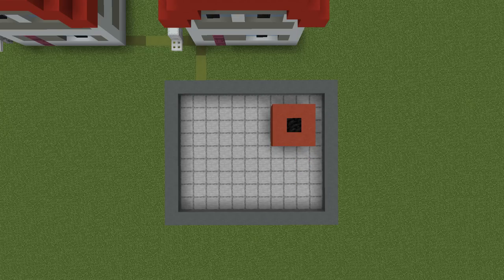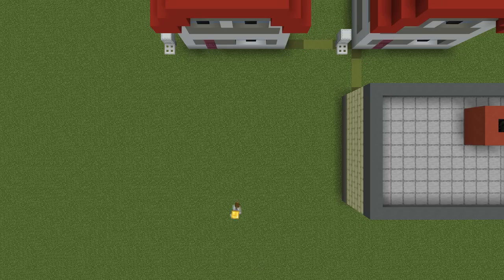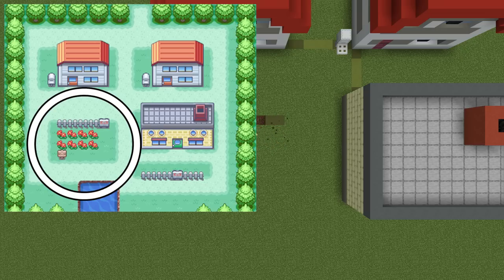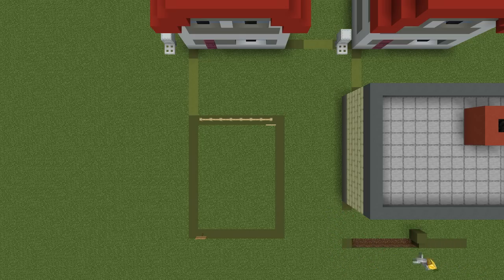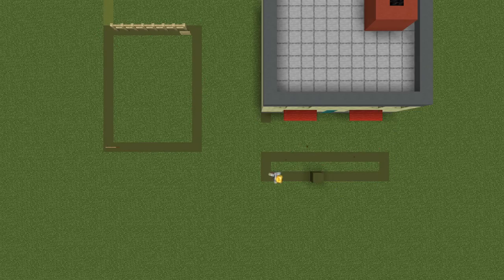With the lab complete, it's now time for us to start refining the layout of Pallet Town. The first thing that I want to make is the flower bed that sits in front of our house and next to the lab. It almost turns Pallet Town into a nice square. The flower bed is comprised mainly of red flowers so I'm eventually going to place poppies in here. It also has a fence along the back with a sign on it, and there is also a sign at the front of the flower bed as well. There is also a row of grass with fence on it in front of the lamp, and also a sign in the centre of the fence.